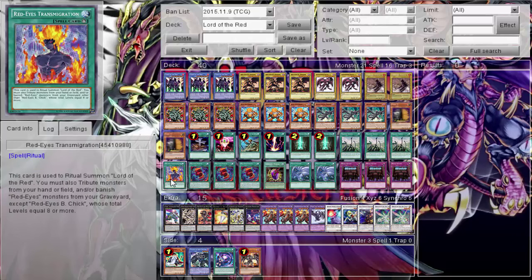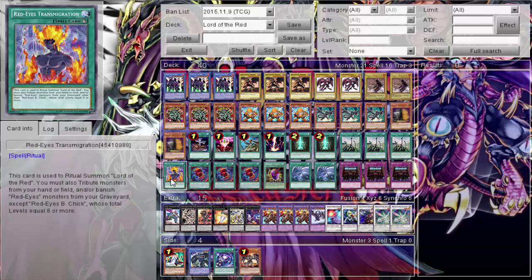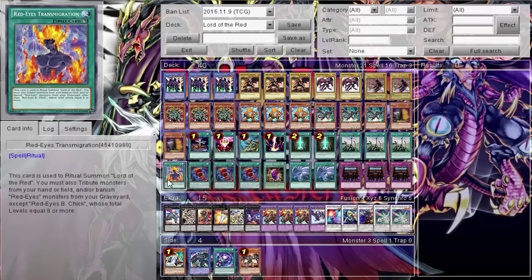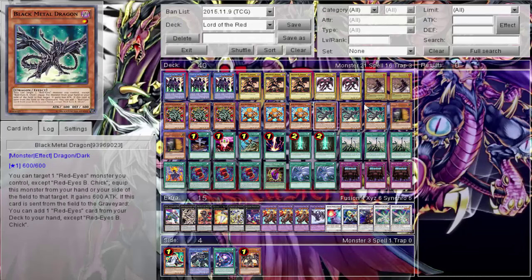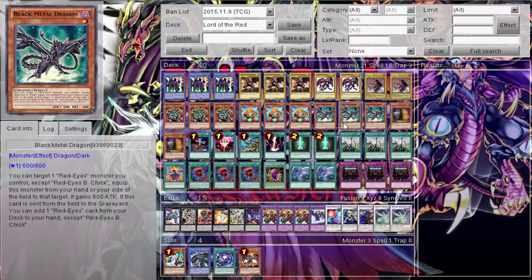The play with Junk Synchron, besides getting the fusion, is that Black Metal Dragon when sent to the graveyard gets me a Red Eyes card - I can grab Red Eyes Transmigration, my other ritual card. I usually don't use this card and prefer the Advanced Ritual Art route, but if needed I can tribute from my hand or field, or benefit from my graveyard. If I have Red Eyes I don't need anymore, I can banish it for most of the tribute, then attribute a level one like Charcoal Inpachi, so Transmigration works fine.